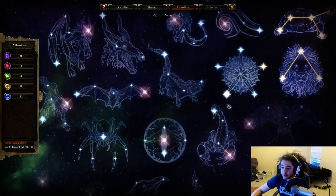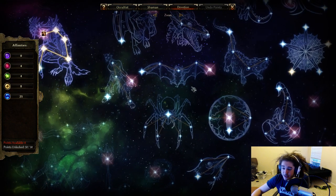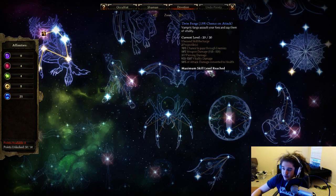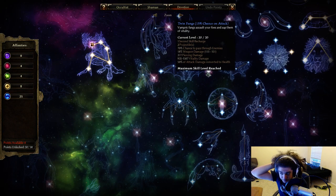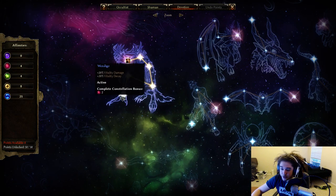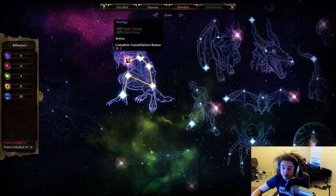The damage-focused setup involves picking up Bat, which adds a lot of damage — 15% chance of vitality decay that I believe procs off anything — plus Twin Fangs, which is 935 to 1500 top-end vitality that procs off your regular skills. Wendigo is a really important node — you get vitality, vitality decay, spirit, casting speed for your totem, and less damage from beasts.